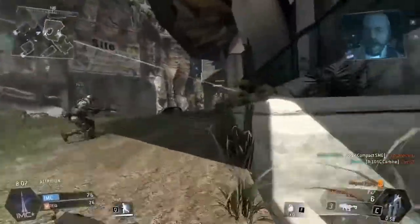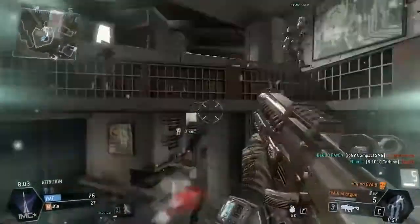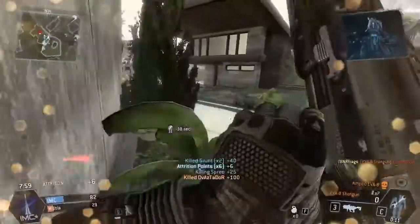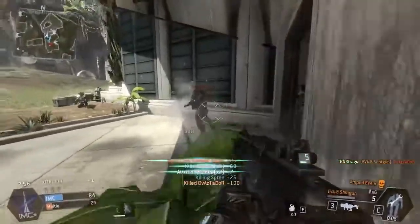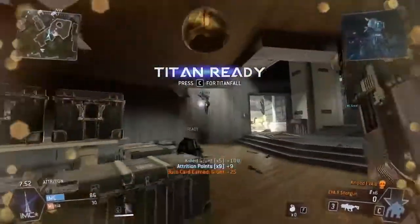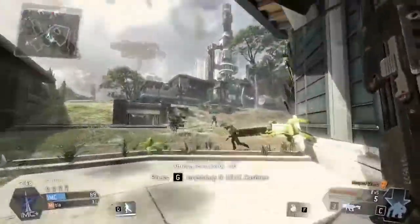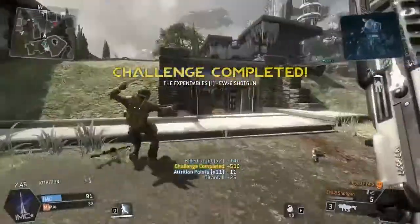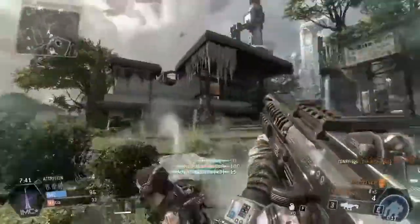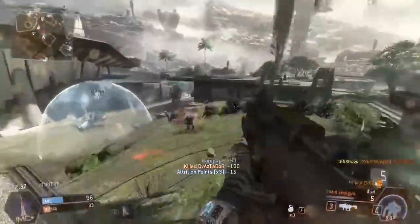Let's just keep going in here and keep wrecking these guys, popping the stim ability whenever I get the chance. We know there's going to be at least a couple of guys down here. There's one. You gotta be so careful because you don't know what's like a grunt and what's an actual human. It's so tricky, but it keeps you on your toes. I love that. That's why this game is so much fun — these grunts just seem so real. All right, some dudes in this house. I'm on a rampage. I gotta kill this guy.